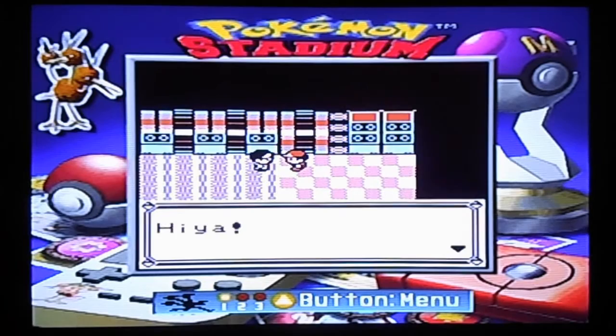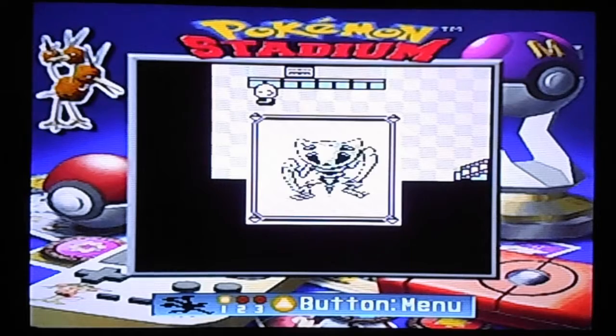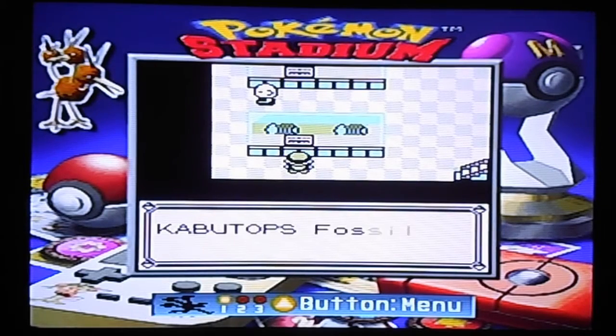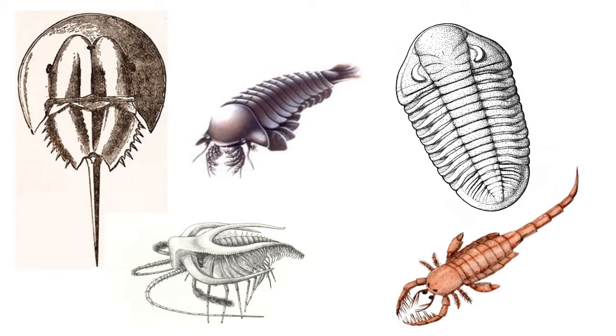In the games, you catch Kabuto by reviving it from a dome fossil you acquire at Mount Moon. It also shows up in museums and in the puzzles in the ruins of Alf. It's a very cool Pokémon based on some very cool Paleozoic animals.